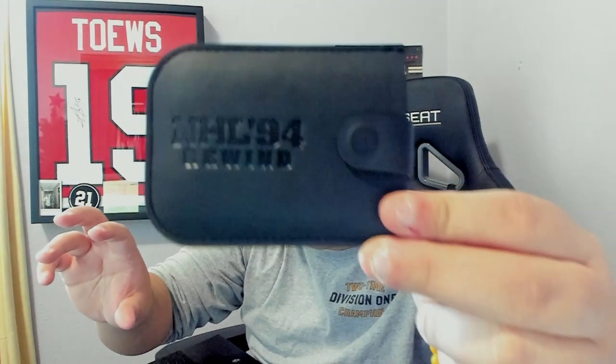Opening up here we have a note: 'Thanks for being a great partner, now experience the past meeting the present yourself.' Let's see what this is all about. There's a nice little tag here — let's open this up. It looks like a little card, but it's actually a wallet that slides out just like that. That's actually way better than a normal wallet — pretty cool. It has NHL 94 Rewind on there as well.